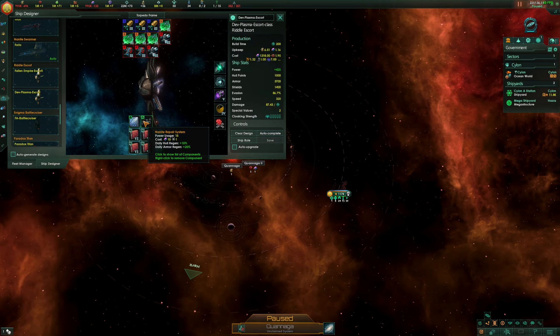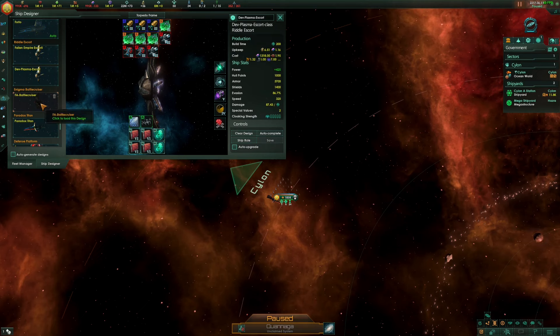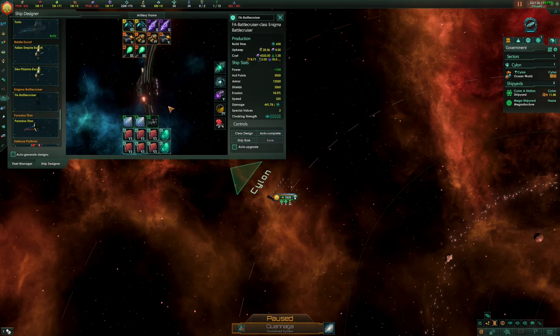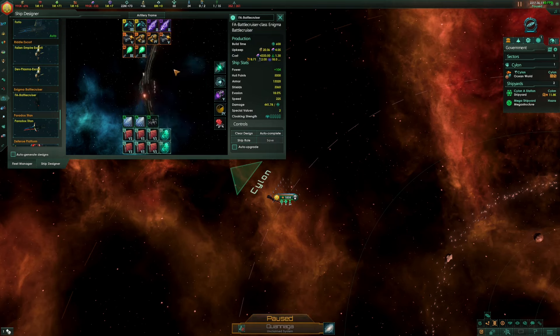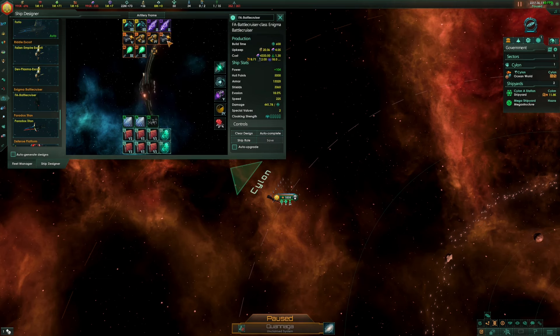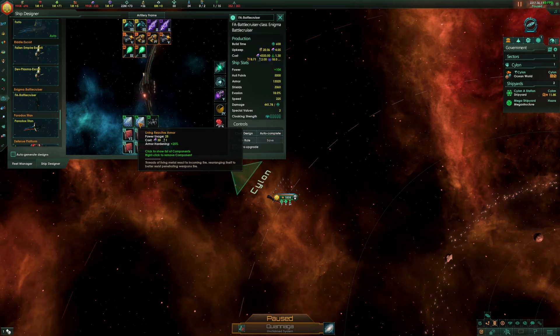We're keeping with our devastated torpedoes on the battle cruiser. We've added in some lasers, some nanite auto cannons, and some plasma, so we're going with a bit more of a mix of weapons to penetrate shields and do damage to the armor. We're using some nanite technology and the repair system as well, and two levels of living reactive armor to give us nice armor hardening to help defend against those bypass weapons.